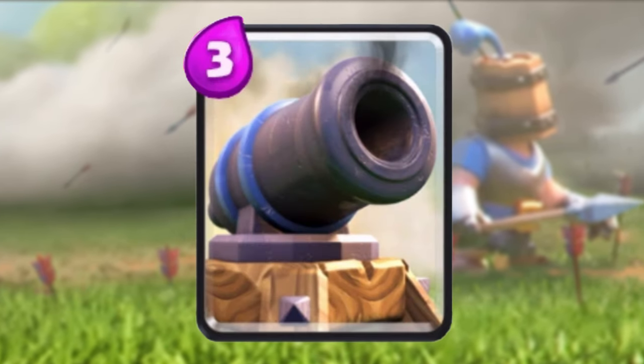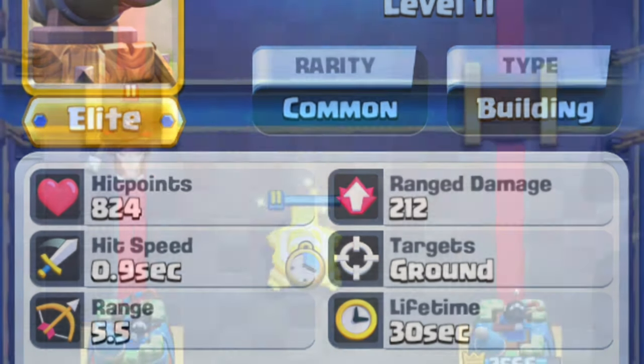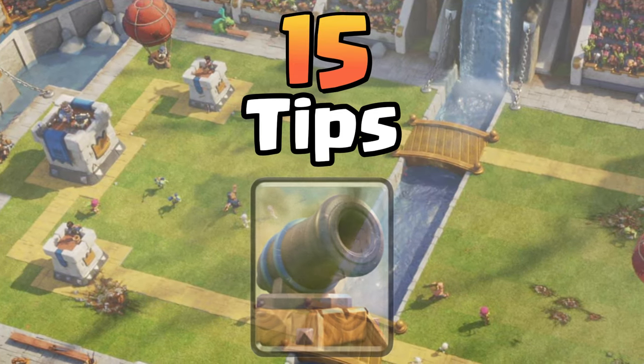Cannon is the cheapest building in the game, and it's also the most vulnerable building after Tombstone, with only 800 hit points at level 11. You have to be very careful and precise when using the cannon, and that's why I'm giving you 15 tips to dominate with cannon.